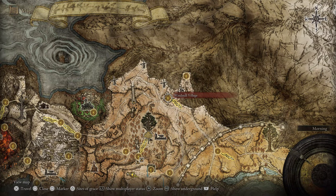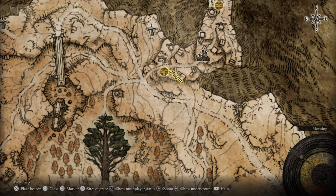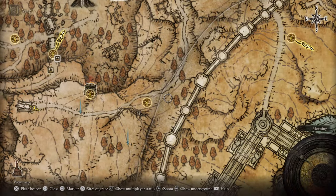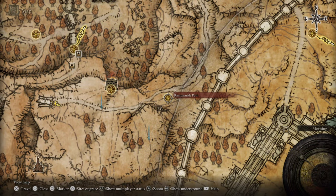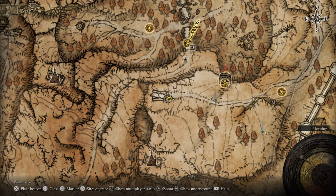You want to be by this little trail right here. You want to start at the Windmill Village and basically go down and follow this path. Follow this path down and you'll end up at the Rampant Side Path — just keep going straight and you end up here.